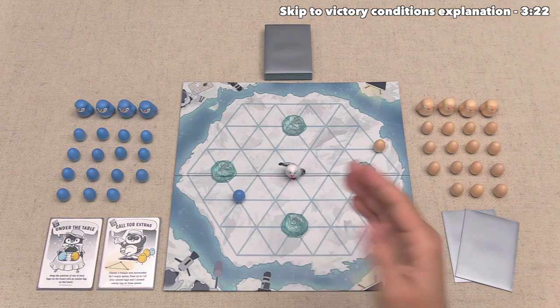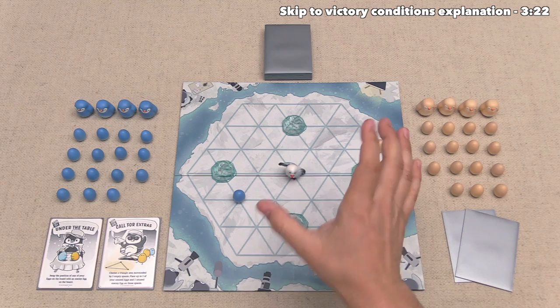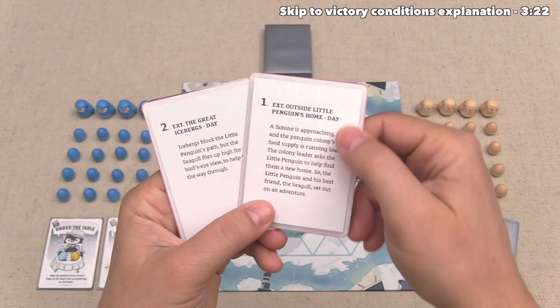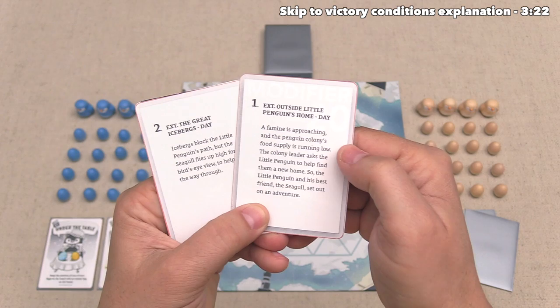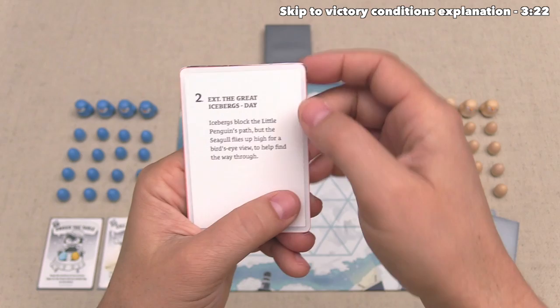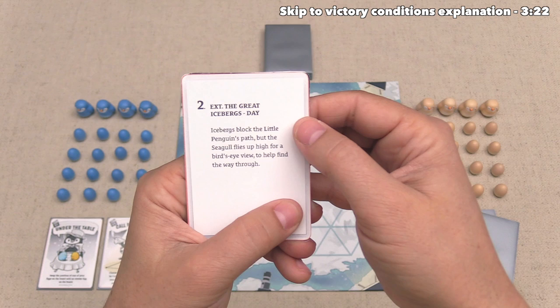Let's now set the scene and briefly talk about what's going on in this movie, where we have two different competing penguin actors vying for the role of the little penguin in the upcoming filming of this movie. We are going to be simultaneously auditioning in the second scene of the movie, but before we talk about thematically what's going on here, we need to know what happened in the first scene. A famine is approaching, and the penguin colony's food supply is running low. The colony leader asks the little penguin to help find them a new home. So the little penguin and his best friend, the seagull, set out on an adventure. That scene already happened, so now we come to scene two, which is what we are playing today, and that one's called the Great Icebergs.